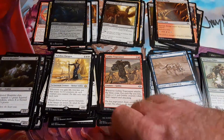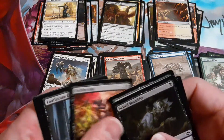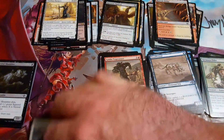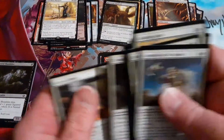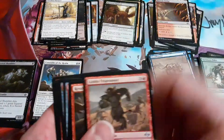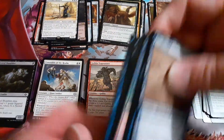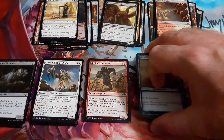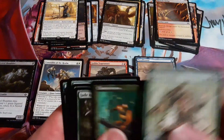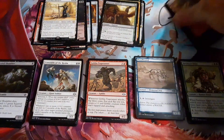So I want to see the breakdown for a minute here. Counting through the colors: we've got thirteen white, fourteen black, eleven blue, thirteen red, and ten green — so green is our least represented color. But we got a bevy of lands.